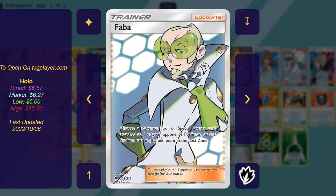One copy of Faba: choose a Pokemon tool, special energy, or stadium card attached to one of your opponent's Pokemon in play and put it into the Lost Zone. Very important against certain decks. If a deck plays an Escape Board, for instance, that allows them to retreat out of paralysis — we want to be able to get rid of those. We have another way to help against that, but we're going to need Faba to get rid of all those Escape Boards while we set up our win condition.